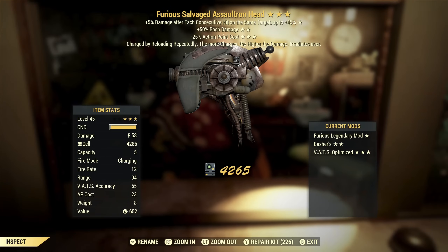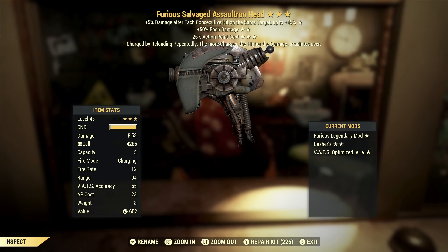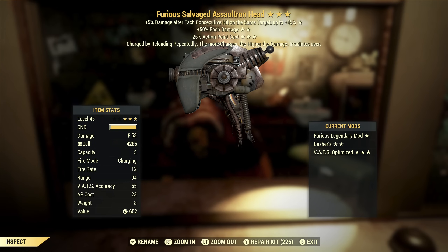Next up we've got another Salvaged Assaultron Head and this one's also Furious with bash damage. Furious — no good on this. Bash damage — no good on this. Reduced AP cost — I'm not really sure about this weapon anyway. This is not something I would even use, so this is just trash.